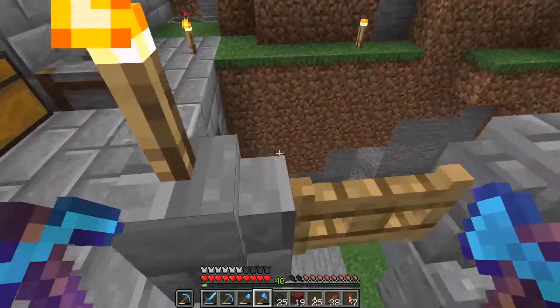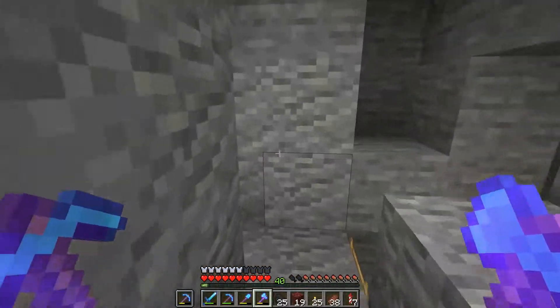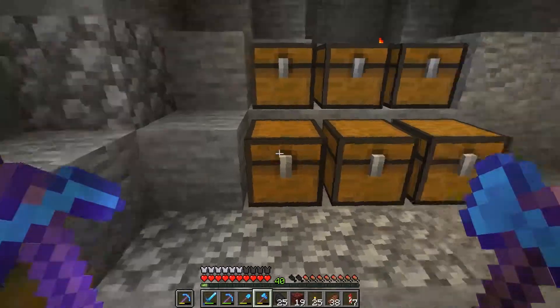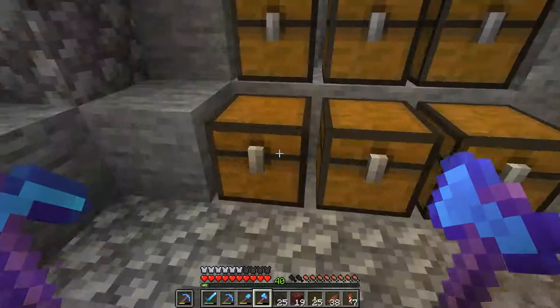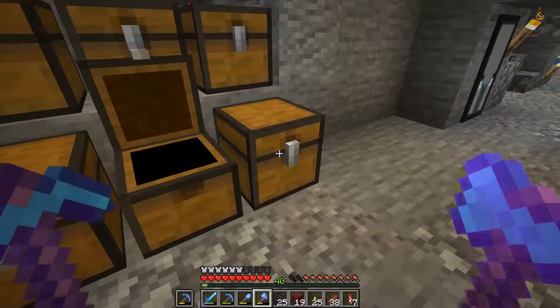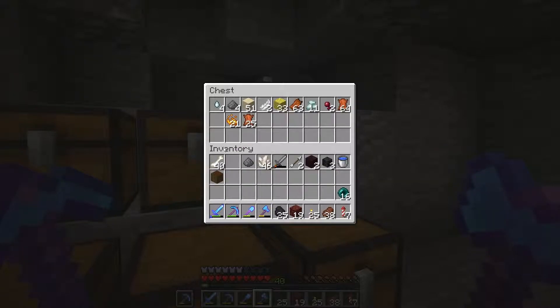I think the first thing I want to do is check in on those heads. I believe we have two heads, so let's see where I'd put those. There's an egg, there's TNT... I feel like it should be here somewhere. Aha, here we go, nice! Oh, we got a couple of tears - awesome.